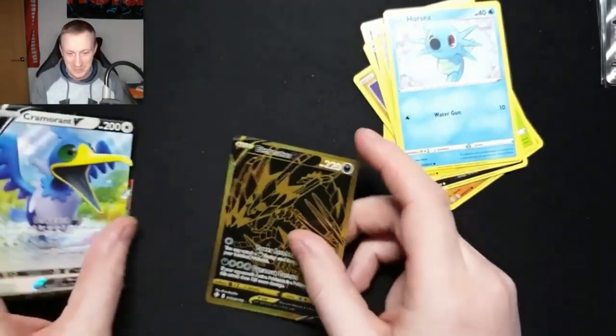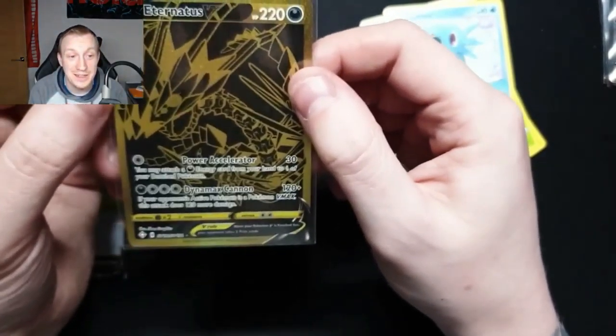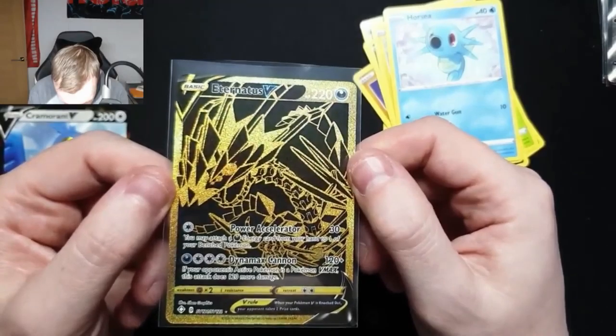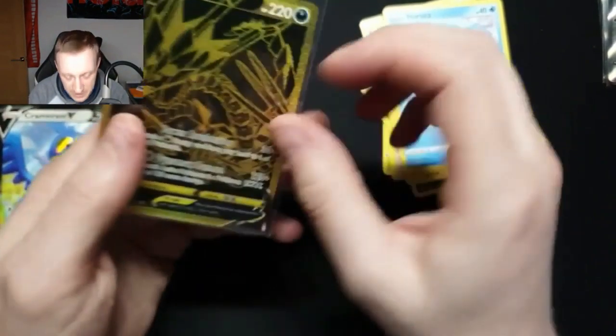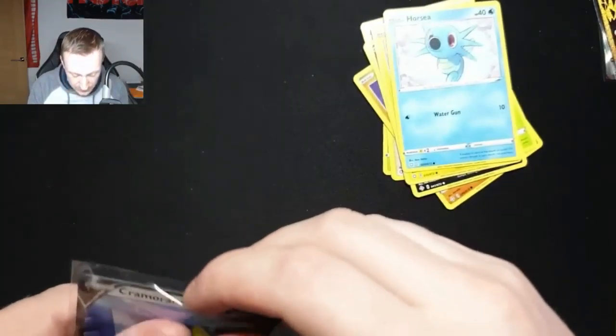These gold cards are the ones I want more than the Charizard, believe it or not, and that has come out of the first pack. I know there are two of these cards but we've already nailed one of them straight away. Eternatus V — I think the centering's off slightly, it looks a bit weighted to the bottom, but that and the Cramorant V as well — another nice card. First pack — shall we just end the video here? Obviously there's a Charizard in this set as well, so you never know. But yeah, that's one of the big hitters, instantly there.